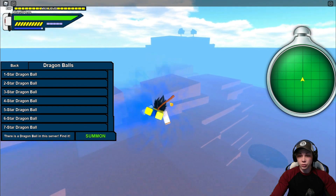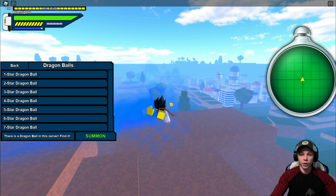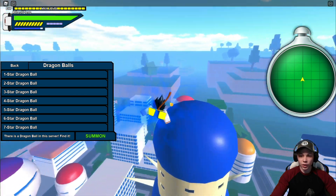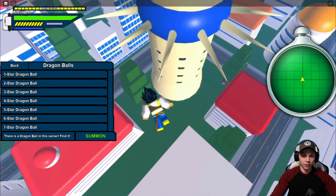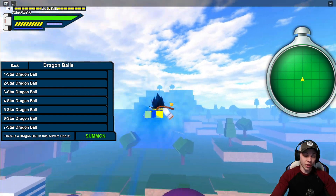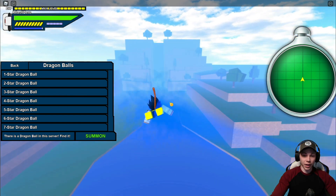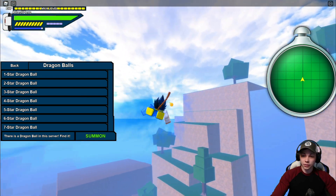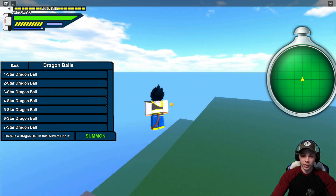Next I fly over to Raditz's Pod Landing, and right now there's not one — one spawns in the middle of that crater. Then there's one right here by General Red, wherever he's at. You can see on my Dragon Radar there's not one there. There's one that spawns in this water that I'm flying over right here, somewhere around here. Then I fly up this waterfall, and there are some that spawn in the water up here.